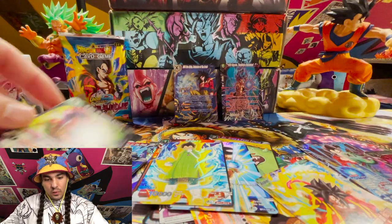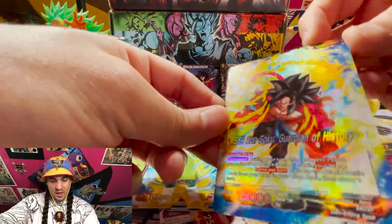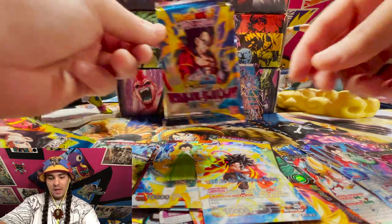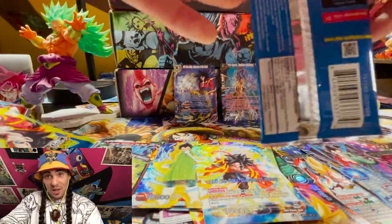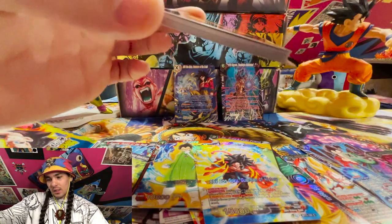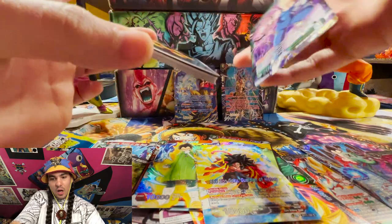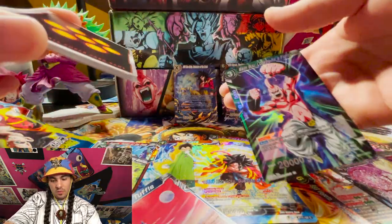That's a non-foil, but we got a foil leader — great looking leader. That means our blessed pack is going to have something very shiny in the back. Let's take a look inside — rip them — gotta handle this one delicately. I don't even care about looking at the other cards, I just want to see what's in the back, and it is... SR Vegeta! Not bad. I'll take it.